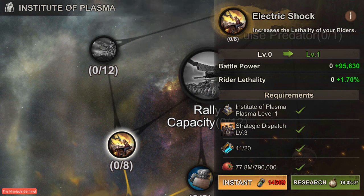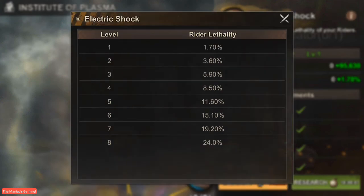At level one, Electric Shock increases your power to 95,630 and increases lethality by 1.7%. It has eight levels: level 1 is 1.7%, level 2 is 3.6%, level 3 is 5.9%, level 4 is 8.5%, level 5 is 11.6%, level 6 is 15.1%, level 7 is 19.2%, and level 8 is 24%. This is definitely going to be very helpful in the long run, especially if you're an attacking player or participating in events like Capital Clash, to increase your overall power and defeat the enemy more easily.